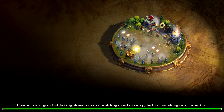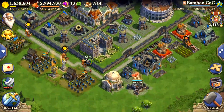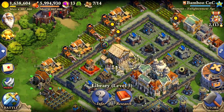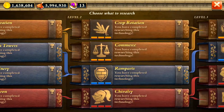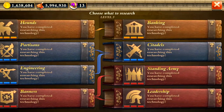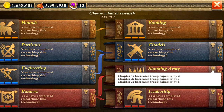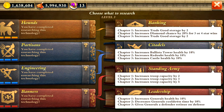I wanted to show you guys a little bit about my base in this video. I completed my research in the library - here's the library. I actually have everything done now. Pretty much since I started playing this game, I always had something going in the library. It doesn't really take that long to complete everything. You can see what everything does - it's pretty awesome. It definitely makes a big difference when you get your research done.